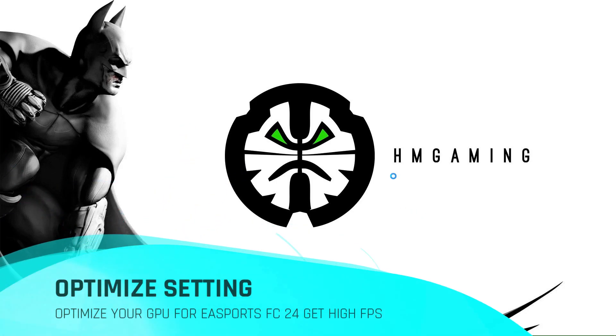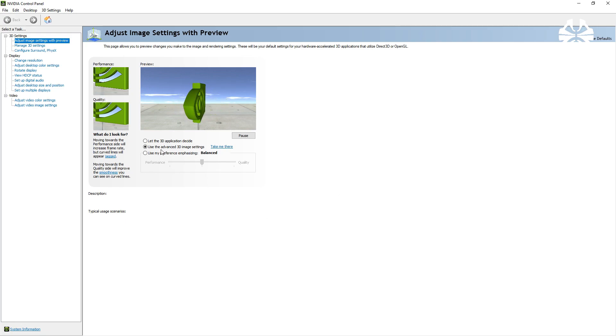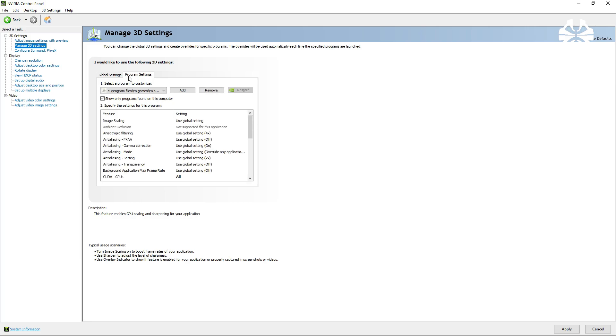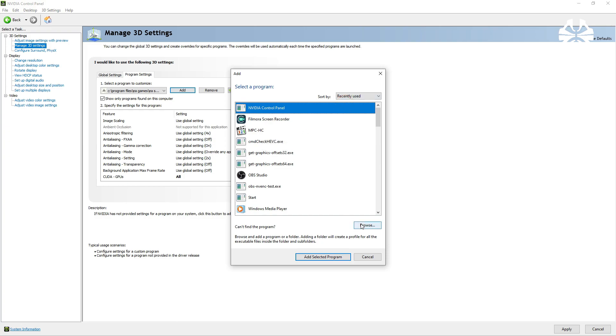After that, right-click on your desktop and open the NVIDIA settings. First, set the preset to Balance and hit Apply — it will change everything to balanced settings. Then go to 3D Settings, then Program Settings, and click the Add option. If you can't find FC24 here, you have to add it manually.